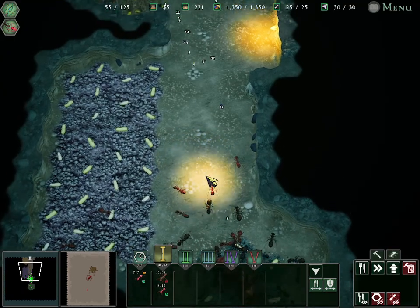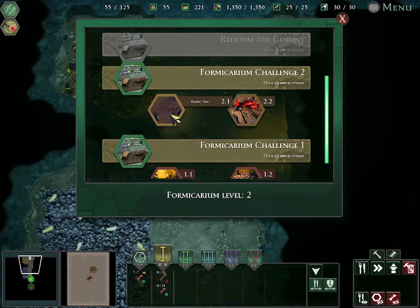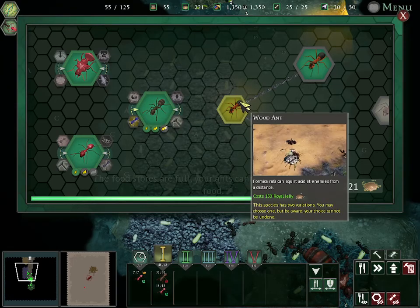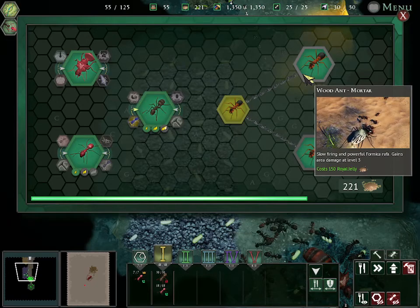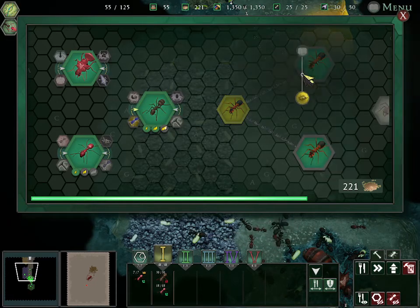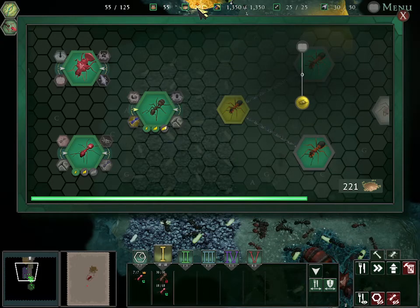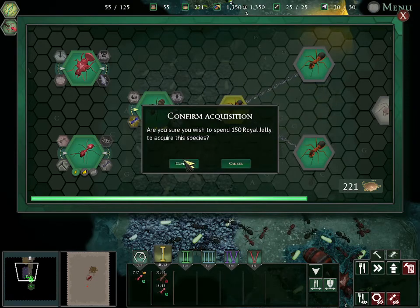In our last episode, we defeated the Rising Tide mission — bunch of bugs, spiders, beetles. So you got to see what happens with Wood Ants, our ranged guys. We used the Mortar version in that video, so I believe that's what we're going to go with. 150 Royal Jelly — we have 221 there. Let's go ahead and get that.